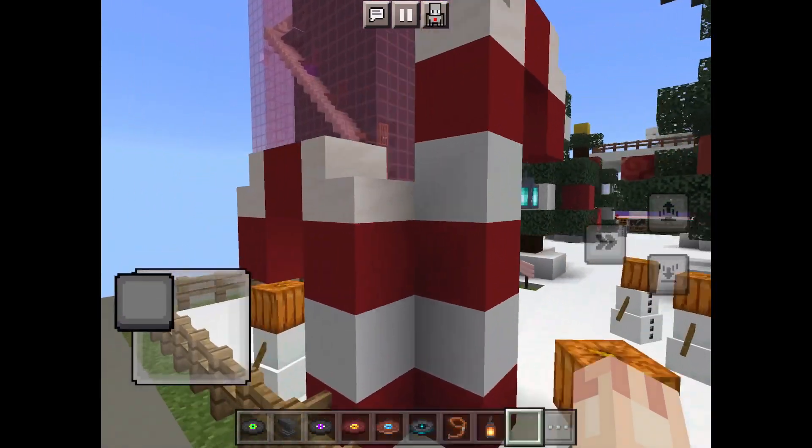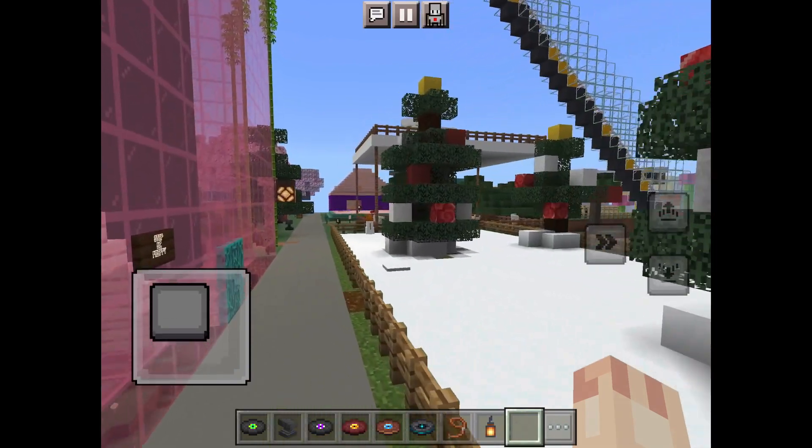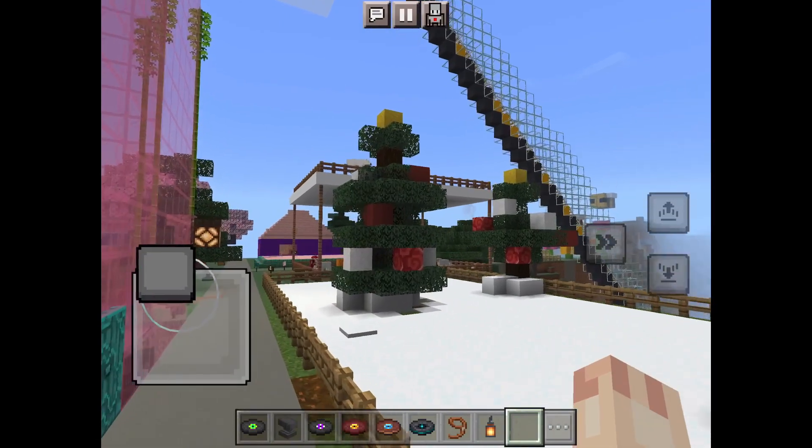That is my friend's winter wonderland with all the snowmen and stuff. And then that is my skyscraper — it's really tall, it's got a pool and a roller coaster going down from it.